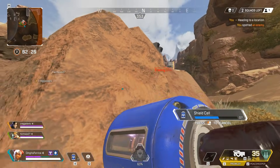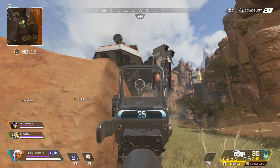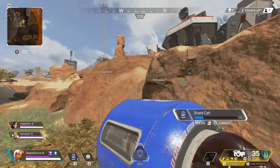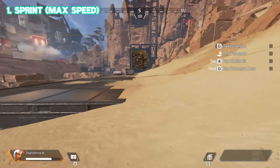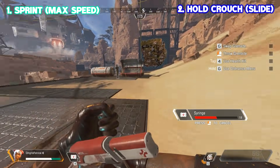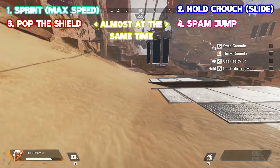The second way to use this is to pop a shield or syringe whilst bunny hopping. There are a lot of videos on bunny hopping but I will briefly explain how to do it now. I play on PC so I don't know how it feels on console, but it goes like this: first you want to sprint and gain some speed, after which you want to hold crouch to slide, and as soon as you start sliding pop your shield and start spamming jump, so you bunny hop whilst healing yourself.